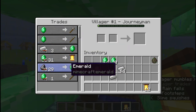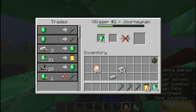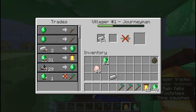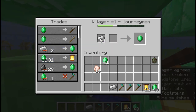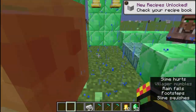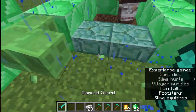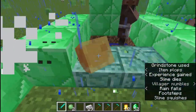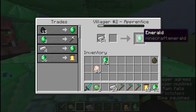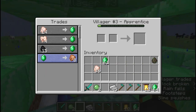So now I'm getting a diamond hoe for one emerald which is decent. It's also cheaper - my other trades are also cheaper, so you can see it costs me less iron to get an emerald. The same thing applies to the other versions as well.